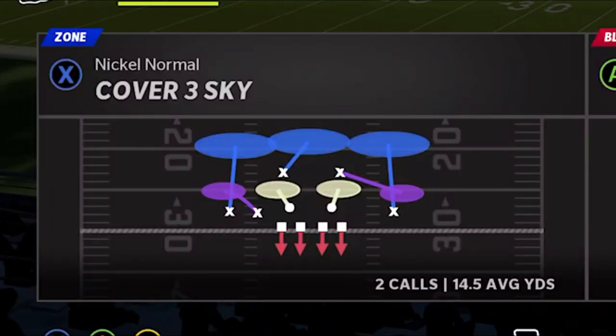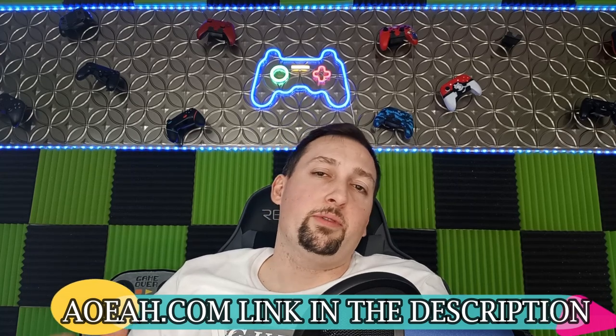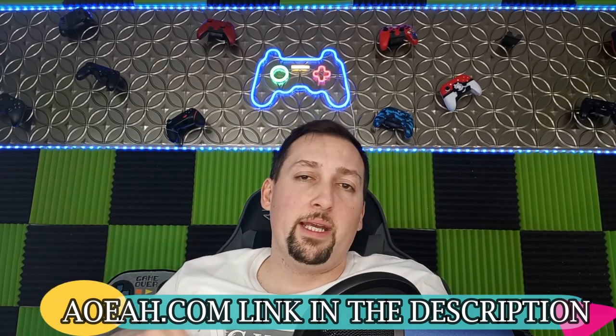Start off with Cover Three, although this play works against a lot of different defenses. This video is brought to you by my coin sponsors at AOEAH.com. If you guys want to get your MUT team up and support this channel, check them out — link in the description below — and use discount code MONEY to get 3% off. It's always guaranteed to be the cheapest coins on the market.